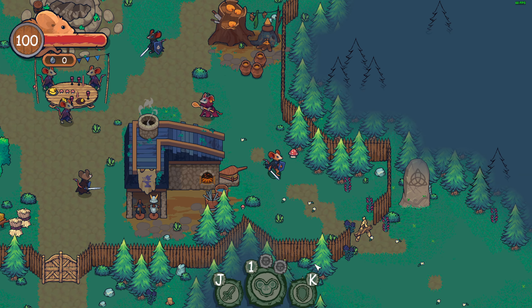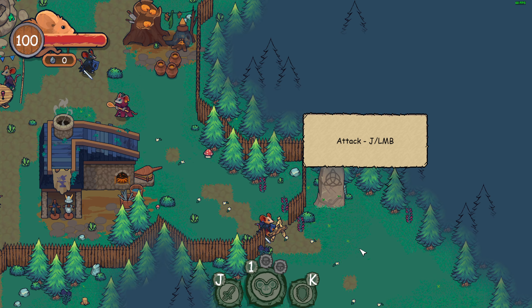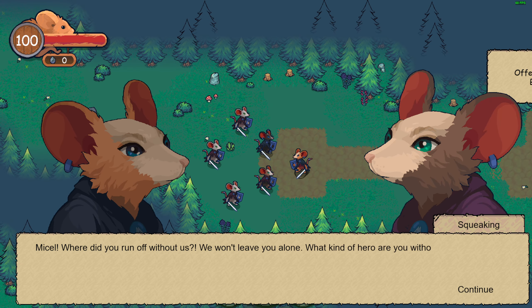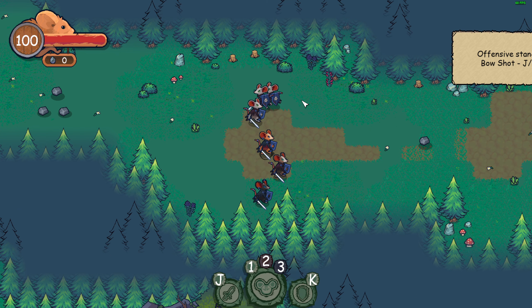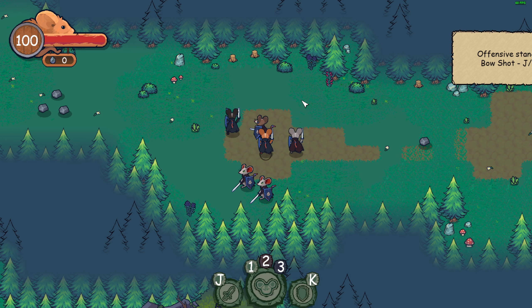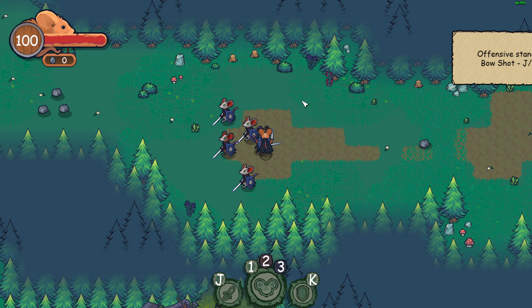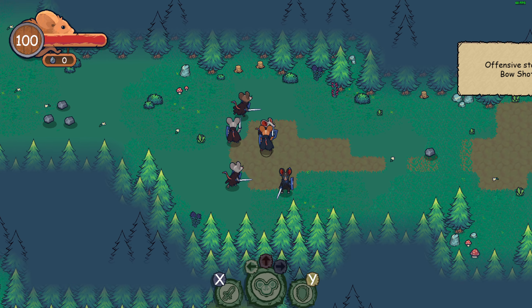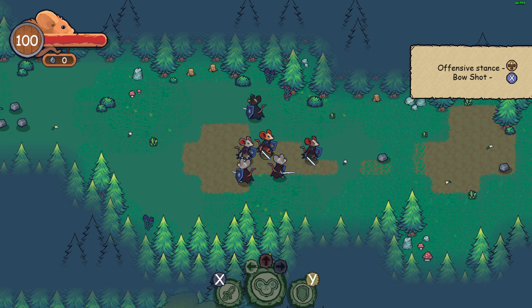Okay, just get me to the combat — attack is J. Oh I see, so it's keyboard. Oh wait, let me use my controller. By the way there's no controller — oh there we go. So X is attack.